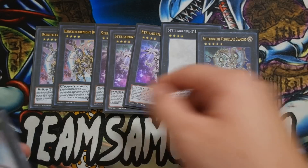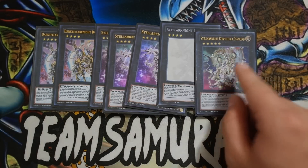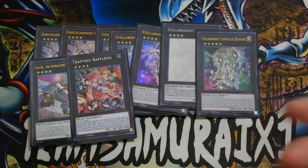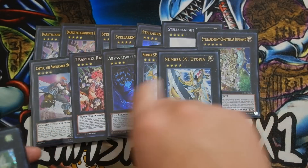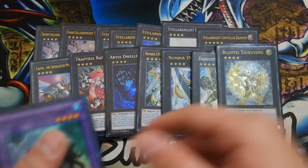One Castel Teller Knight Diamond — really standard, really good against Burning Abyss matchup. You guys don't know how good this card is against BA. One Castel, one Rafflesia for your Floodgate and Bottomless Trap Hole targets. One Abyss Dweller, one Number 39 and one Number 39 Lightning, one Daigusto Emeral, one Vujintai Tsukiyomi.